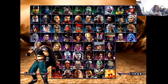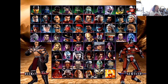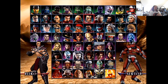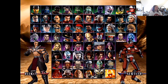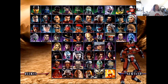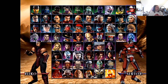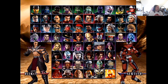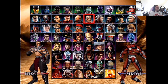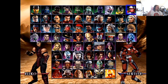Reiko — very edgelord looking character. His old story was about trying to best Shao Kahn. He looks like he's got Shao Kahn stuff around him, but he's not a character I particularly care about. His first design is probably a five, and the second is more like a four — there's nothing particularly interesting about him. He's a 3D era character and I'd love to see him come back as a cameo in the new game.